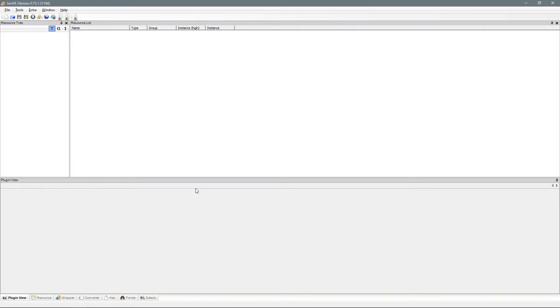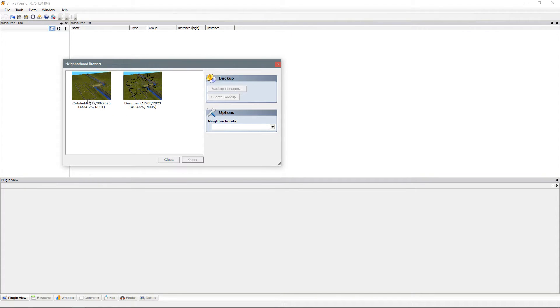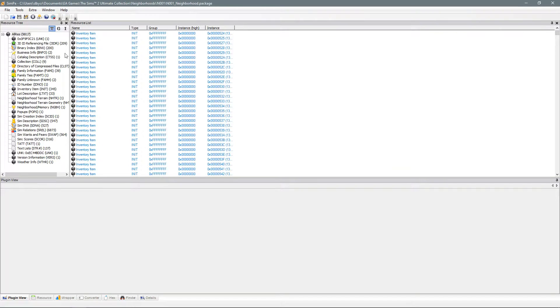What we need to do in here is go up to Tools, then Neighborhood, then the Neighborhood Browser, click on the neighborhood you are working in — which is Cotsfields — and open that. Now in this drop-down list on the left we want to search for the lot description. Click on that, and then in the list on the right we need to search for the lot that we want to edit.